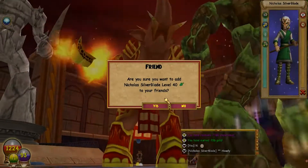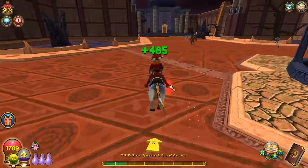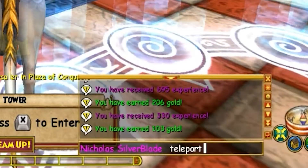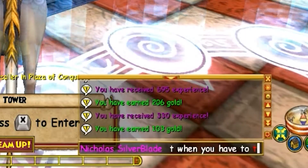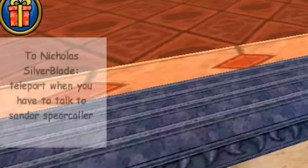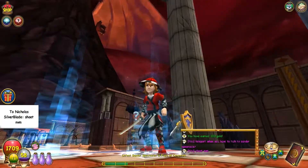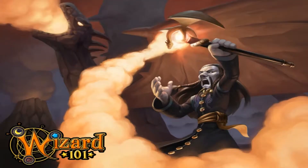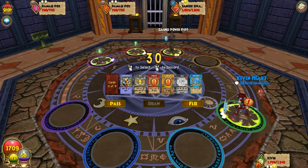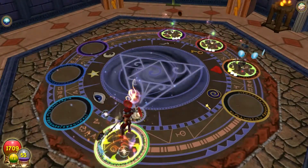Me and Nicholas Silverblade — it's like Xeris 2.0. I really want a questing buddy, it's so much more fun to quest with other people. I'm waiting for my friend Nick to teleport when we have to talk to Sandor Spearcaller. He's in Pet Pavilion — our teammate is gone. Does he have an elemental blade? I wonder if he's that smart.